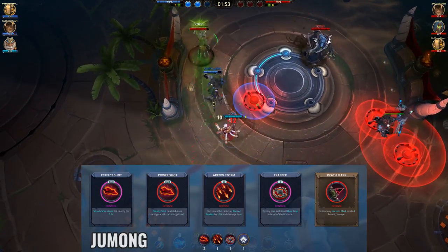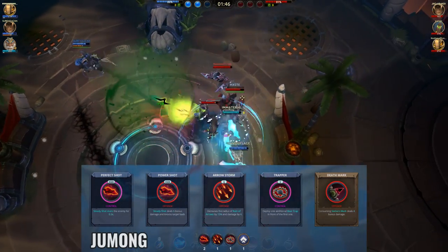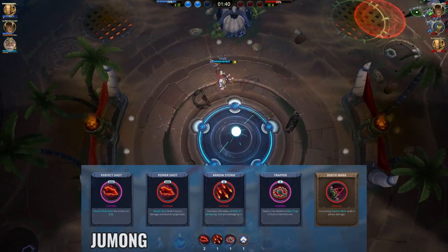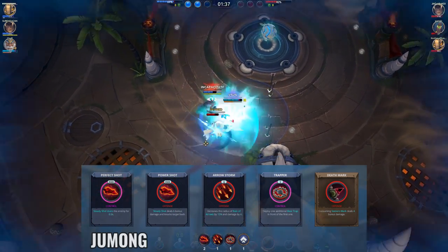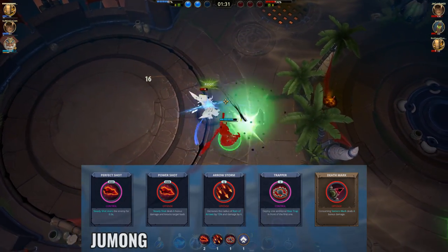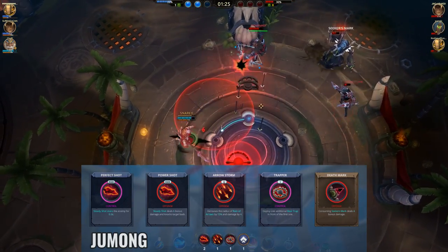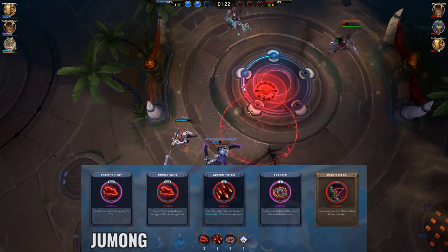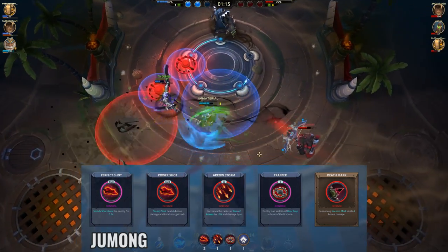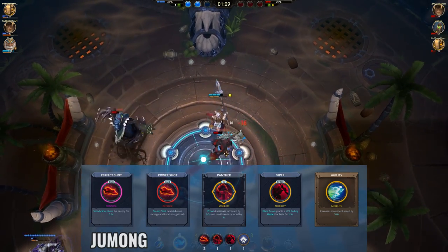For Jumong, this is the battle right build I like to take if I feel safe enough. Perfect Shot and Power Shot are really nice together, and I really like the burst and stun from mouse 2 with Jumong. Aerostorm and Trapper are really nice for zoning, and Deathmark with Aerostorm gives nice damage as well. If I feel unsafe against the enemy team, I'll typically replace Deathmark or Trapper with Viper and Panther. Viper gives a movement speed buff after using Spacebar, and Panther reduces the cooldown of R and increases its duration. Those two battle rights are really useful for helping Jumong survive against multiple melee champions. If really needed, you can even swap out Aerostorm for Agility as well.